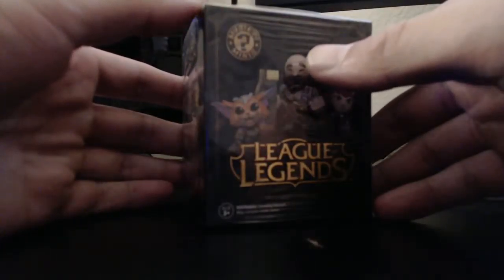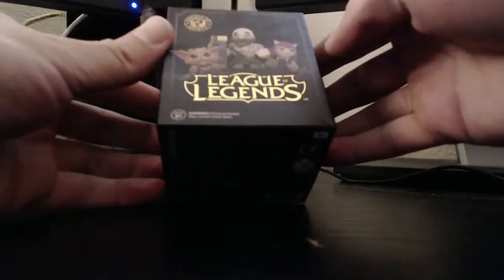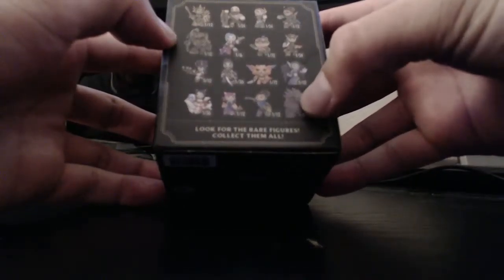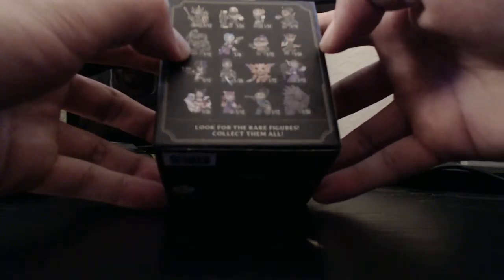I want to do this heavy box because I'm hoping I get a Nautilus, a Braum, or — what's the other one? Mainly I just want a Nautilus, a Braum, and maybe Naur. Naur's kind of cool. I really like the box though — look at that, it's so shiny. Leona. So I want Braum, Nautilus, and Naur. I can't remember his name. And maybe Annie, because Annie's cool. But let's see. Yeah, but that's the box — and it pops open so easily.